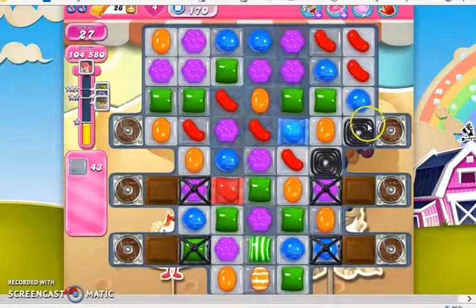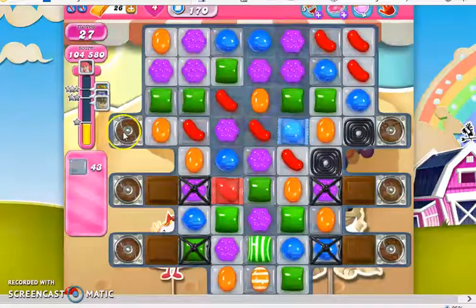Right now there's a licorice swirl blocking this, and there are licorice locks blocking these chocolates from growing. So the chocolate spawner that will be active is only going to be this one on the left.